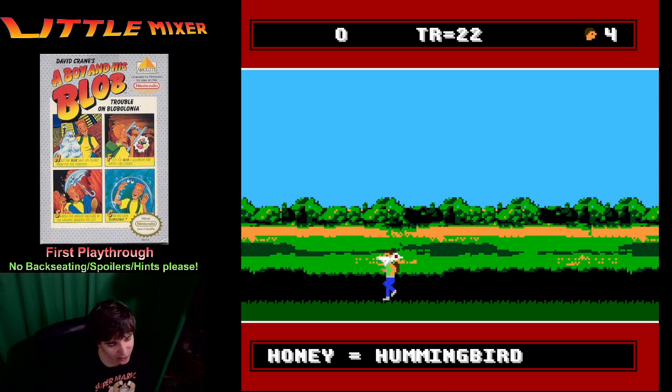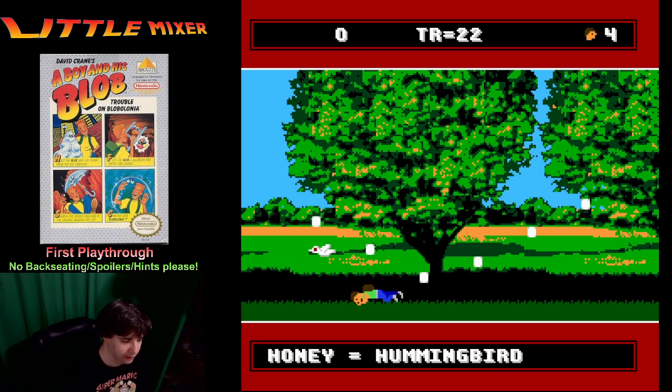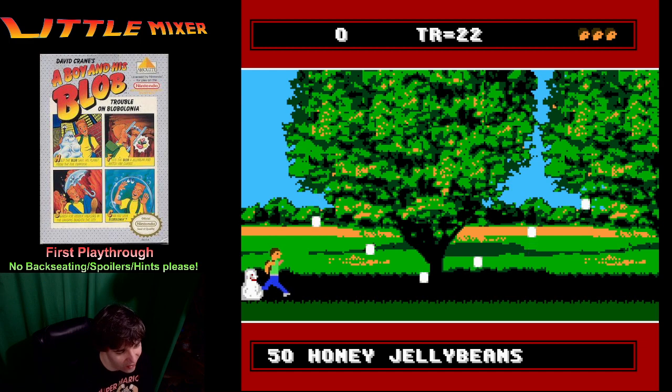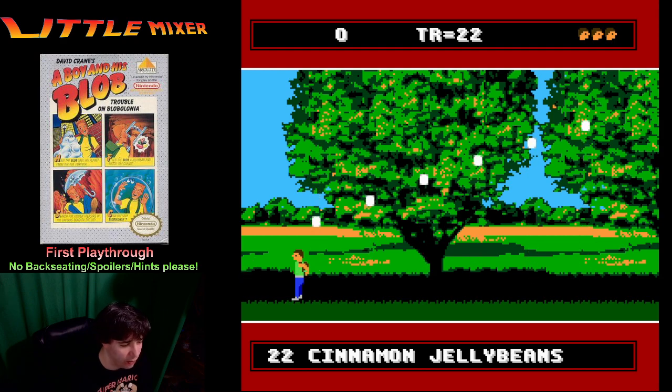Oh, a bird. What's that do — attack enemies? That attacks enemies, clearly. I don't know what it's for. I don't think you're supposed to be here yet. I remember getting here as a kid and I couldn't do anything. Yeah, it's about how far I made it. I don't think we have — maybe we can kill them with a blowtorch. I don't know. Let's try some stuff.